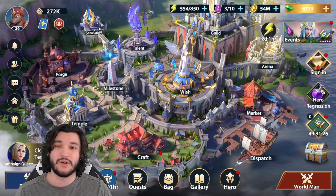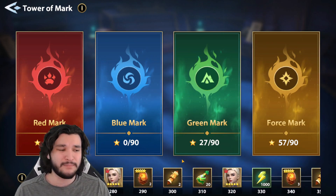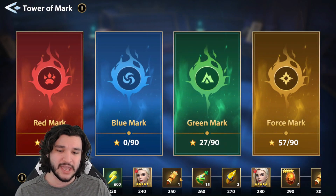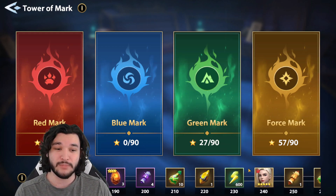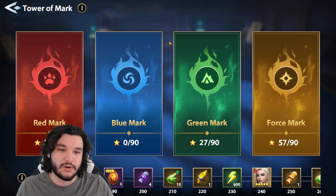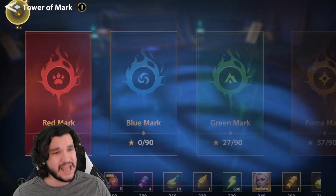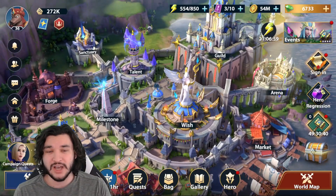Eventually the Tower of Mark caps out — I'm not sure exactly where — so all the value from pushing it is kind of gone at that point, meaning you should do it very late in the game. What you're really looking for is the mythic shards from first-time clears and Catherines later on. Getting your first floor 30 clear for your first mythic is very important. The 240 marks required is not easy to acquire, especially while building up your characters first.